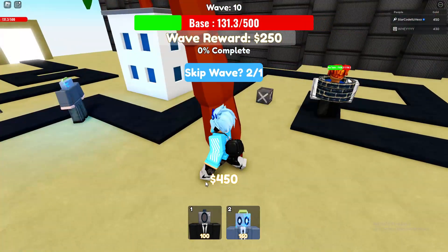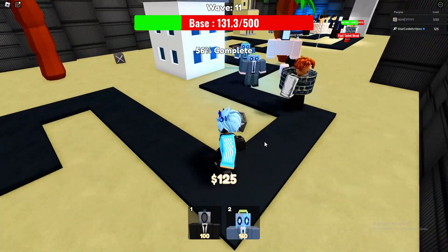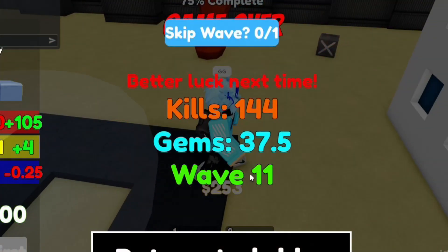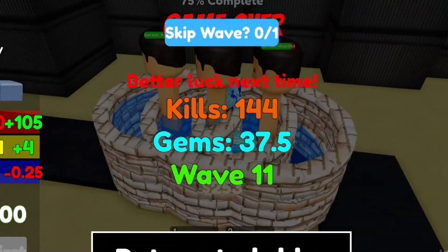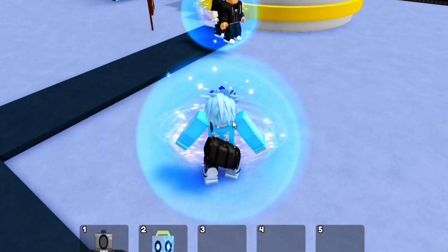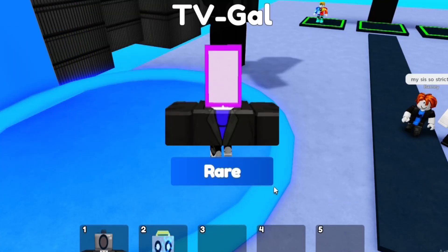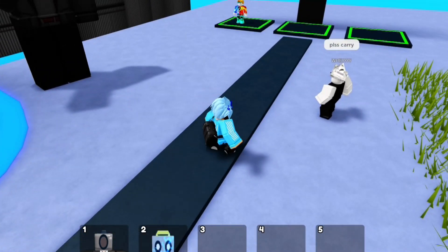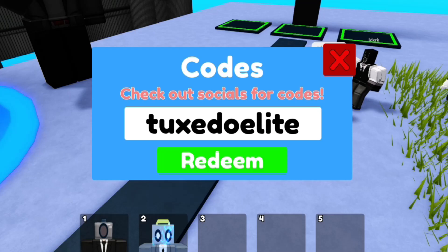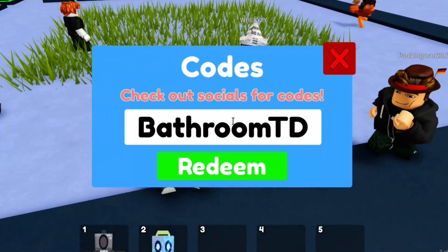Alright guys, we did end up losing. If you guys can beat wave 11, I'm actually going to be giving you guys some free Robux. Let's go ahead and summon. The next code we have is the tuxedo elite code, and we've also got another code which is the bathroom TD code.